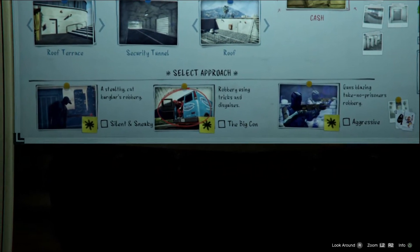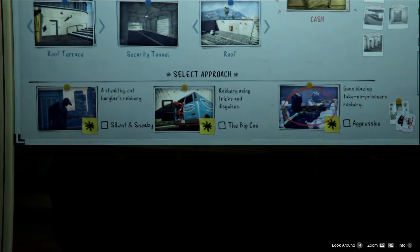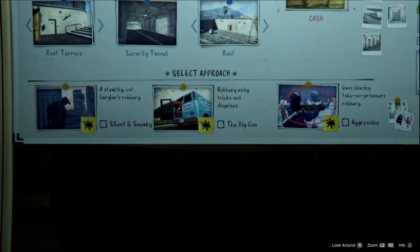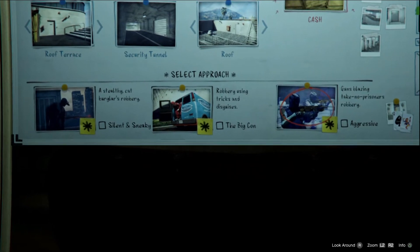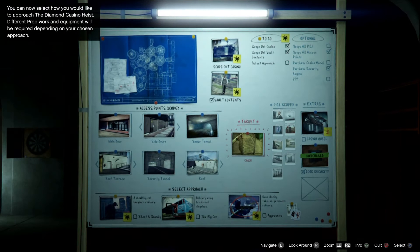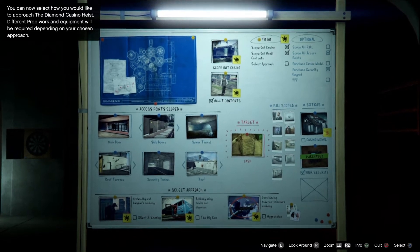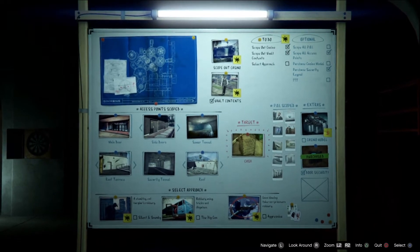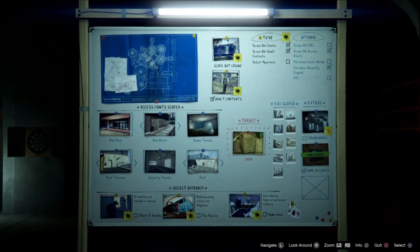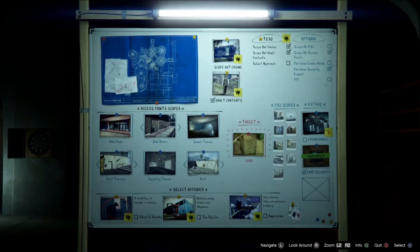So which way would you want to do this — the stealthy approach, the con, or the aggressive? Since it's just two of us, I think the aggressive way is out. Yeah, because I think we'd go down too quickly with that one. You want to try doing stealthy? Even the con one can get pretty aggressive — getting into the casino, if you're sneaky enough you can get past everything without a fight, but as soon as you get into the vault you still have to escape the cops. I'd more do the con one. All right, let's do the con.